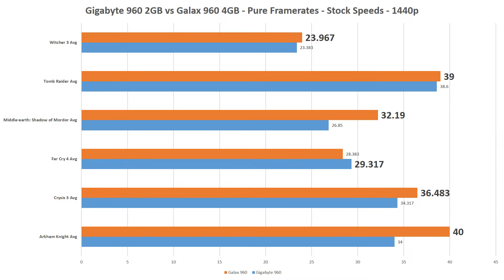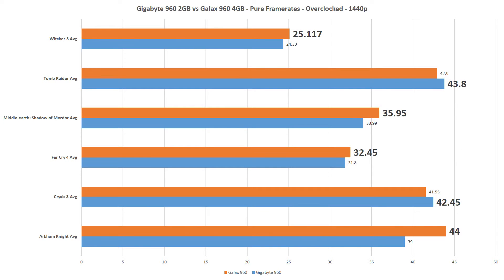Moving over to the 1440p benchmark, at stock speeds the Gigabyte wins only in Far Cry 4, but it should be noted that both The Witcher 3 and Far Cry 4 caused an under-30 FPS average for both cards. The overclock changes it so that the Gigabyte 960 wins Tomb Raider and Crysis 3 but loses the lead in Far Cry 4. The overclock allows the cards to average over 30 FPS in Far Cry 4, but The Witcher 3 is still insurmountable at this resolution.